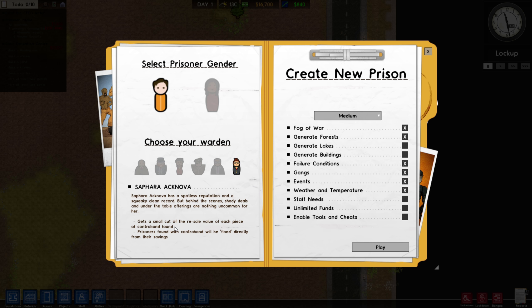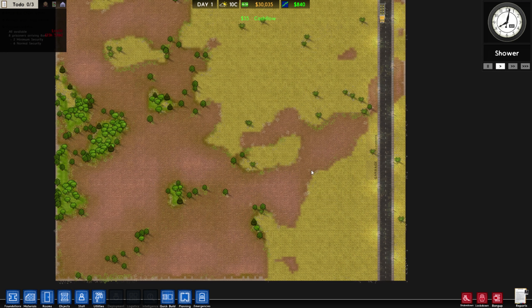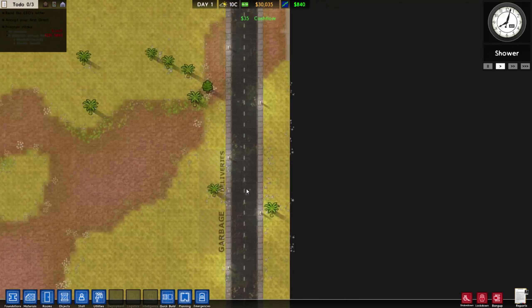She can actually sell some of the contraband found and gets a little cut of that. When we find contraband on prisoners, they get fined from their savings, which is nice. Many things have changed and I might make plenty of mistakes. If you're looking for pro gameplay, you're not going to find it here.